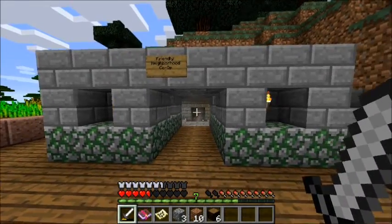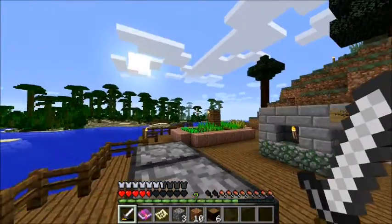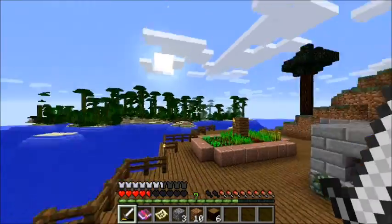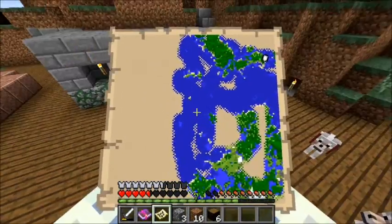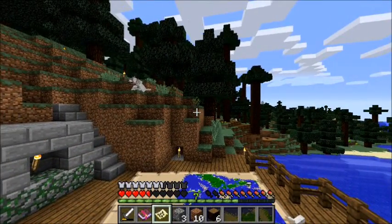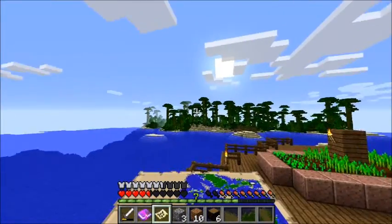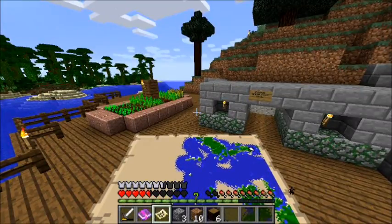Hello and welcome to the world! The spawn point is two islands — one is kind of a spruce island and the other is a jungle island. To the south there's the actual continent.